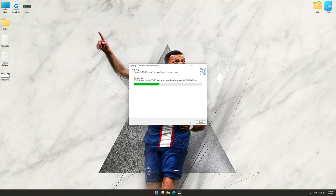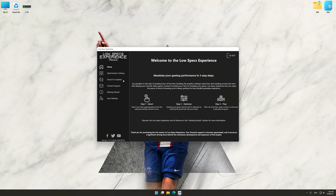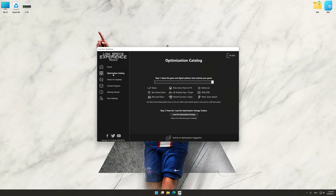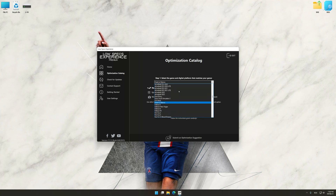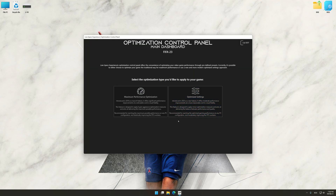First, start the installation process for Low Specs Experience. Once the installation is complete, start it from the newly created Desktop shortcut. Now select the optimization catalog, select the applicable digital platform, and then select FIFA 23 from the drop-down menu. Once done, press Load the optimization package. Low Specs Experience will automatically detect a supported game version on your system. Now press OK and the optimization control panel will load.